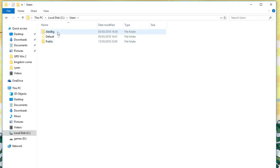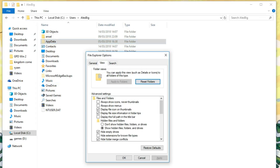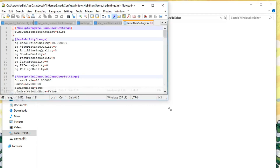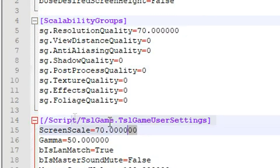You can drop it to much lower than that by going into the configuration file located in your user folder: AppData — remember to enable hidden folders — then BSLGame, Saved, Config, WindowsNoEditor, and the file is called GameUserSettings.ini. Two lines control the internal resolution: SG Resolution Quality and Screen Scale.